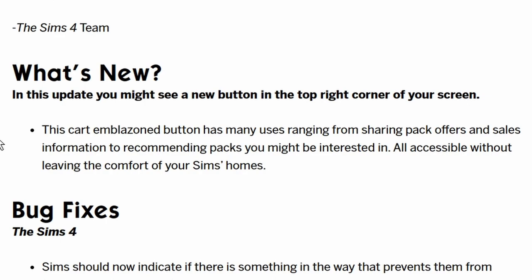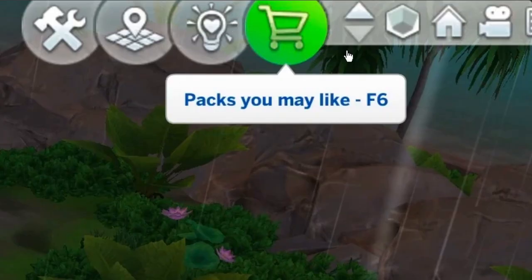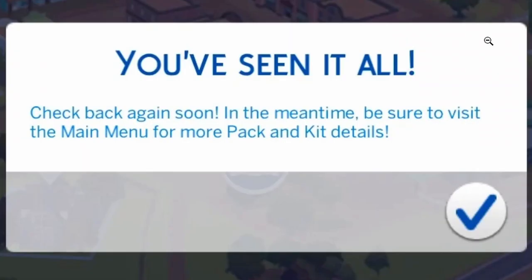So let's look at this gem fest - this is what it's going to look like apparently: 'Packs you may like.' I've heard rumours that perhaps some modders are working on a mod to take this bad boy away. Will the trolley cart be put back out in the bay? Sounds like a good idea to me. Obviously poor console players are once again given the shaft, but I really do think it's the highlighted, flashing nature of it that is distracting. There are a lot of people that aren't able to switch off to that sort of thing. We also have a message saying 'Check back again soon - be sure to visit the main menu for more pack and kit details.'